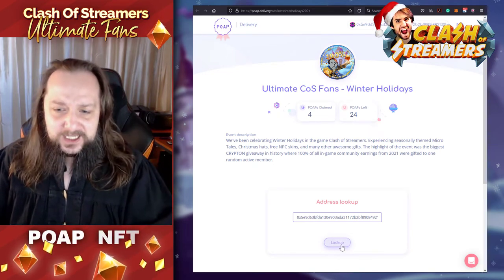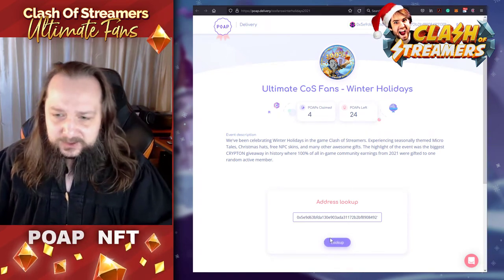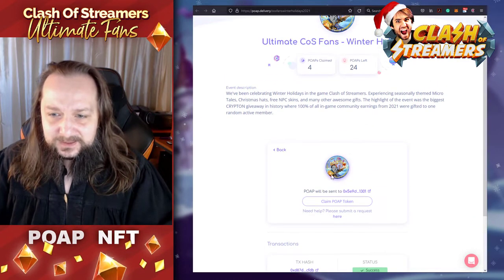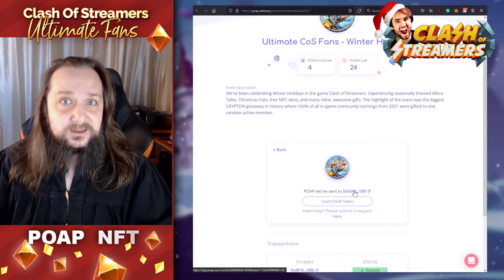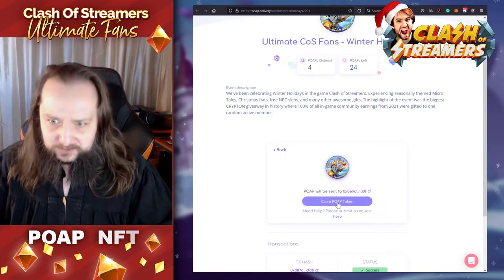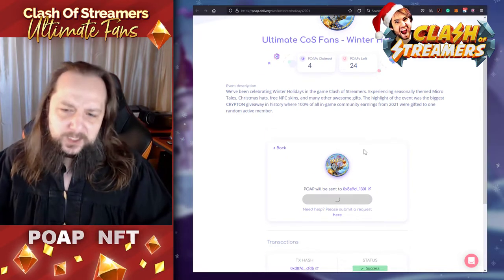Now let's go and check it out. We've been logged in. Now POAP will be sent — it's going to be automatic. Claim POAP token. Yes, I want it. Let's click it. And now we have to wait.